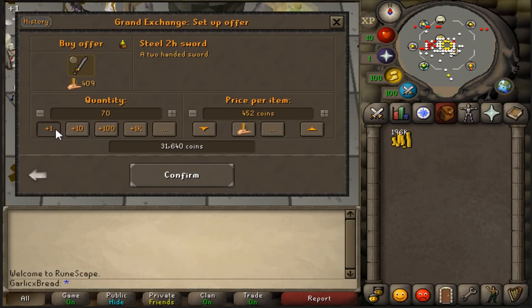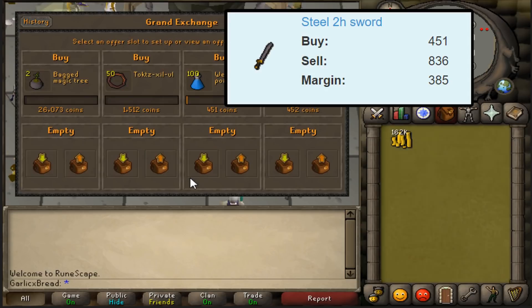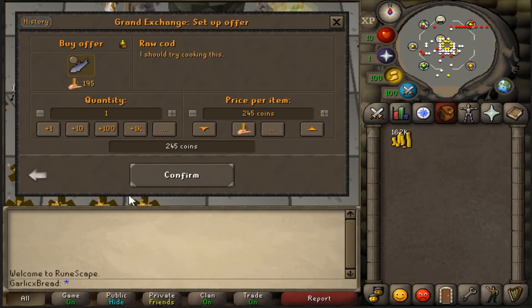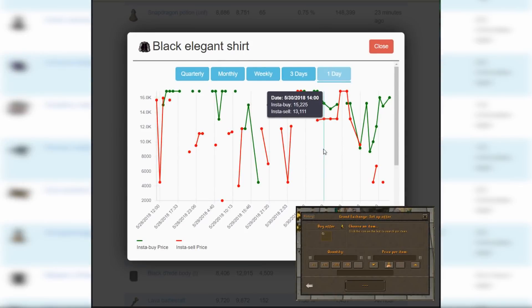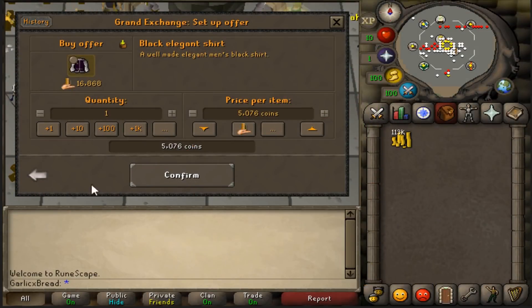And for another one I found on the Recommended Price tab, Steel Two-Hander Swords are going between 450 and 830. For my fifth item, I've found Raw Cod — they're trading between 200 and 500, so I'll place my offer for 245. FashionScape items always have the best returns, but the downside is that they're not traded very often. I'm going to place an offer for around 5k for these Black Elegant Shirts, hoping to flip them for around 16k.